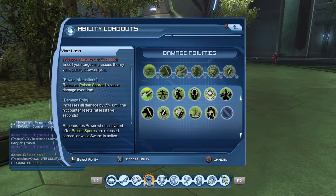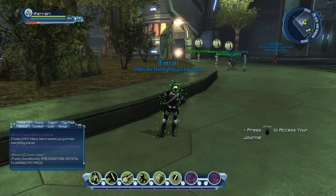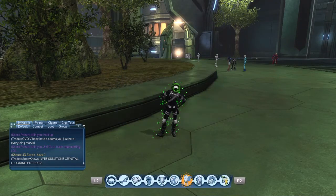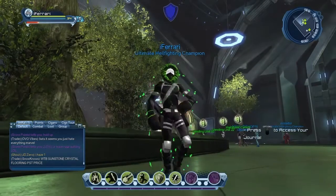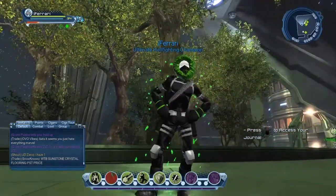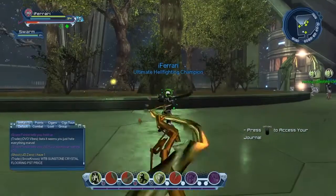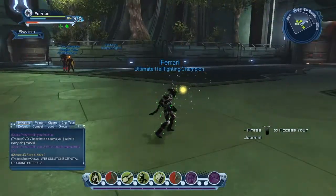I have no gameplay for this video — I just switched to Nature to show you this, since you guys asked what power I should be. But yeah, this is the loadout right here. Trust me, it's good. Start off with the buff, then Swarm — that's the block break right there. Then use Harvest after to do the damage over time.